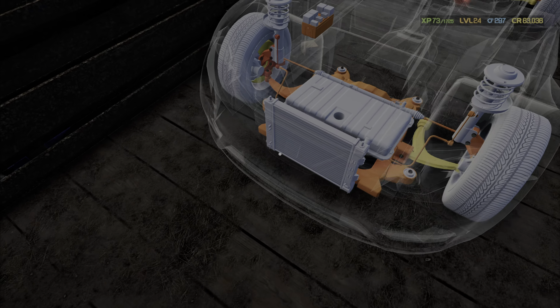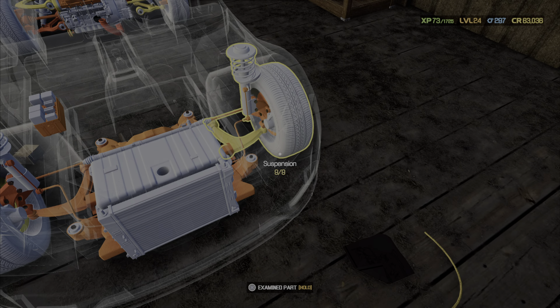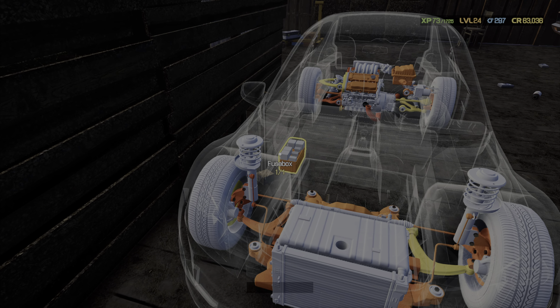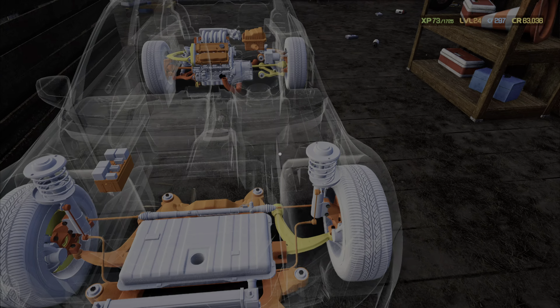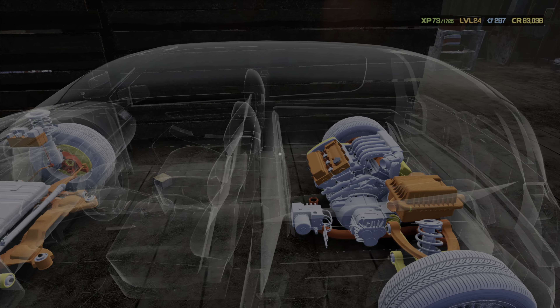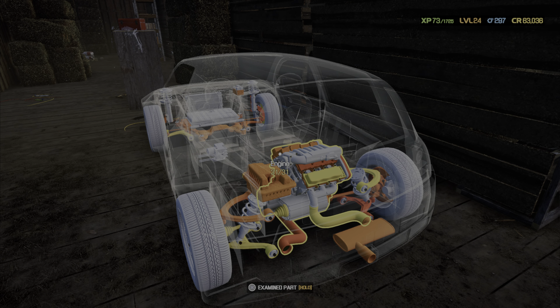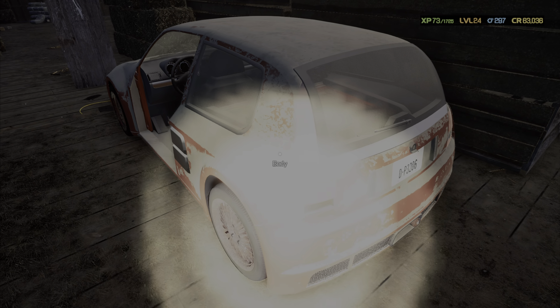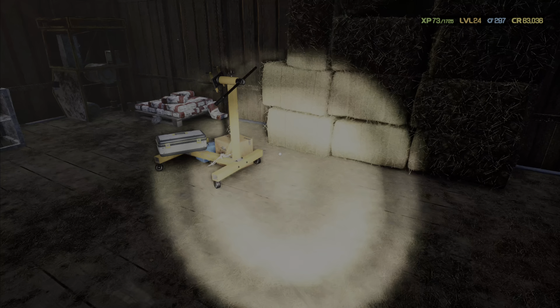This barn vehicle is missing an exhaust piece and looks like it's missing a cooling reservoir somewhere. Also missing a cover for the fuse box. This vehicle actually doesn't look that bad — we could work on this one. With barn finds I'd love to tear it all apart and try to fix it all up. This one doesn't look that bad, we might do this one.